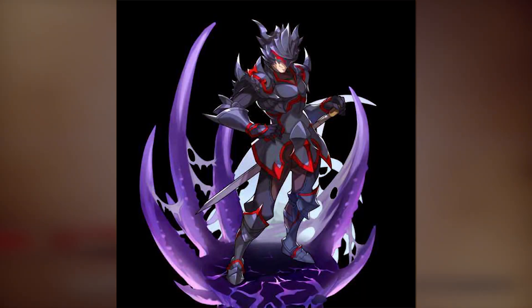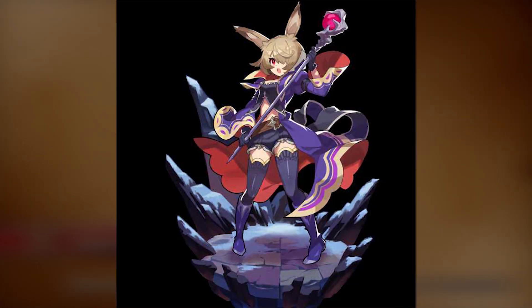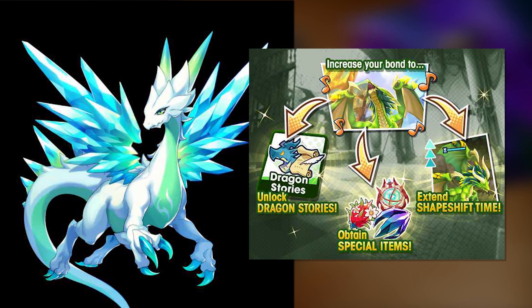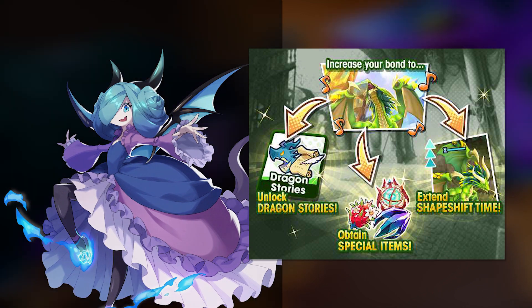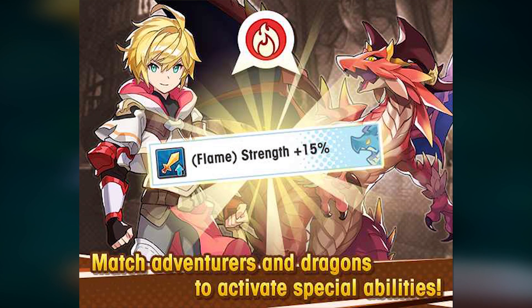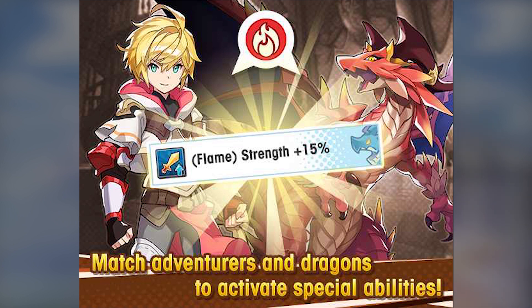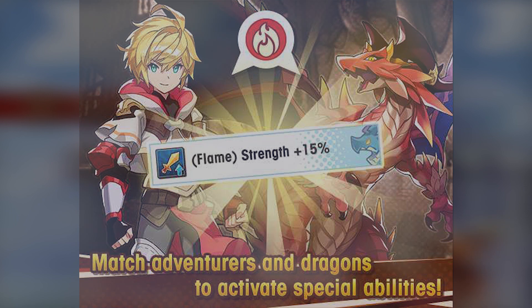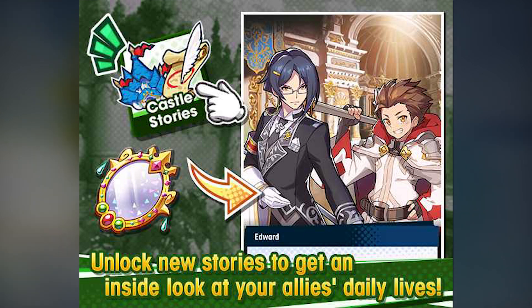The other things I want to talk about are some tutorial hints. For example, increasing your bond with your dragon — what's interesting is it doesn't actually increase the stats of your dragon, but you can unlock the dragon's history and lore through dragon stories, unlock special items, and it extends their shape-shifting time. On top of that, if you combine a dragon and a hero of the same elemental type, you get activated special abilities.